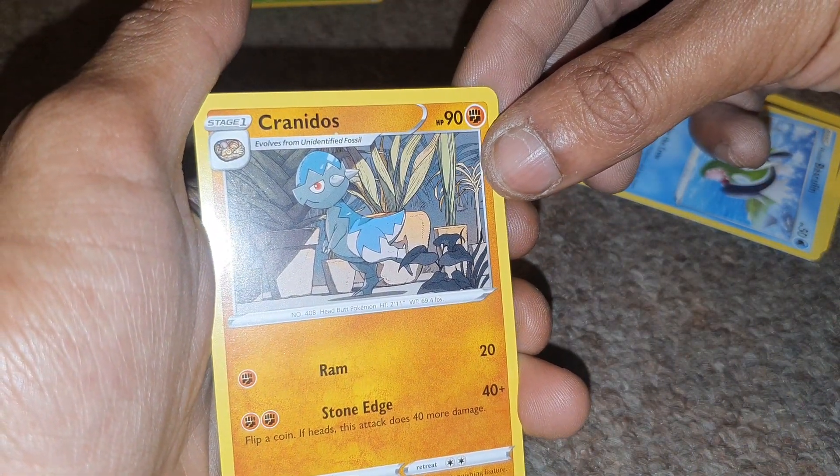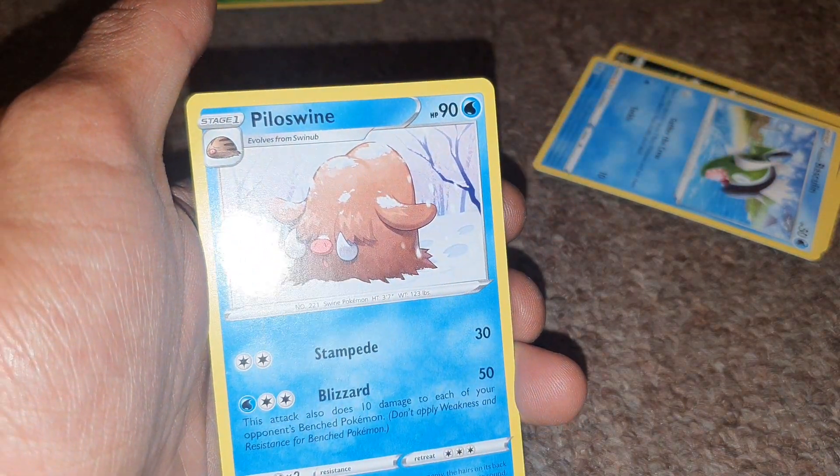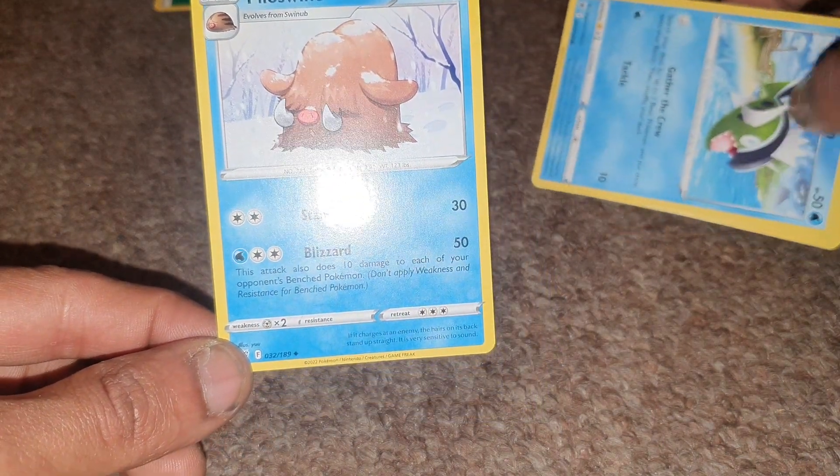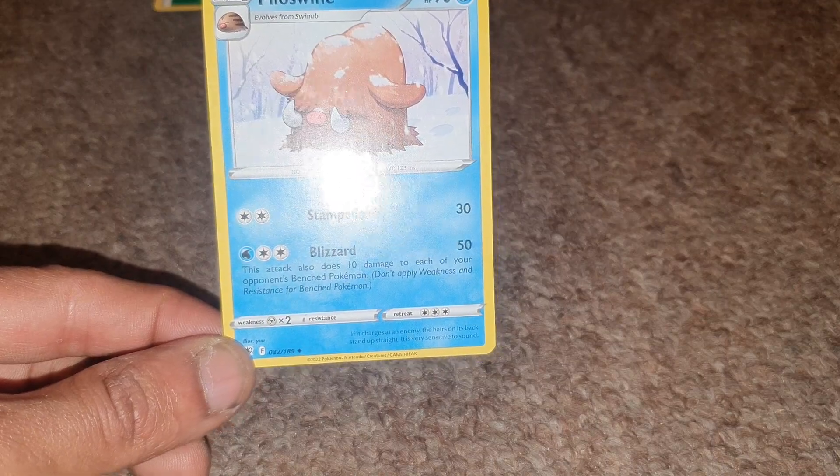Cranidos, with 90 health points, Fighting-type Pokemon, with moves of Ram and Stone Edge. The final card from this pack is Piloswine, having 90 health points, being a Water-type Pokemon, with a deck entry of 221, and moves of Stampede and Blizzard.